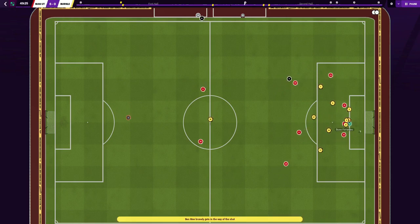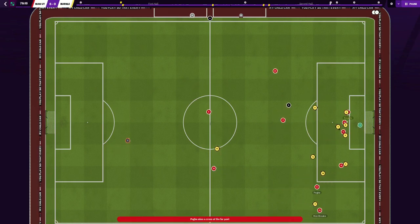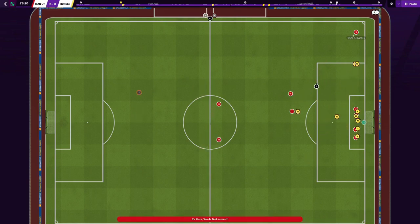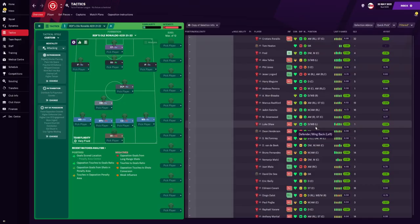Now we're going to go into Football Manager. I've designed a tactic purely based on how United could get the best out of all players, rather than trying to predict exactly how United could set up. It's still a tactical recreation of how Ole's set up, but we've also tried to use some roles to get the best out of certain players — like Pogba — which you will see right now. This is the tactic I've designed for Manchester United, called RDF's Ole Ronaldo 4-2-3-1.